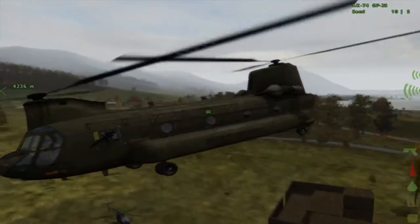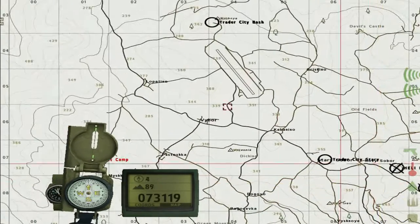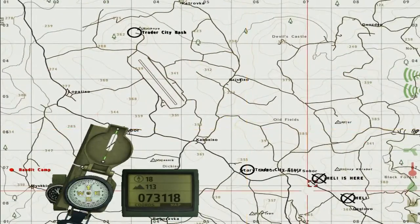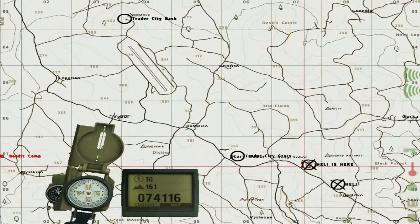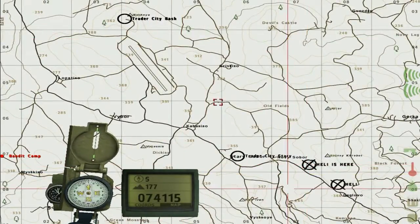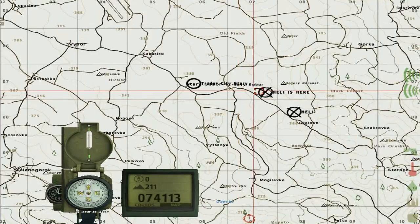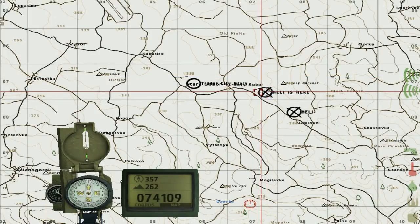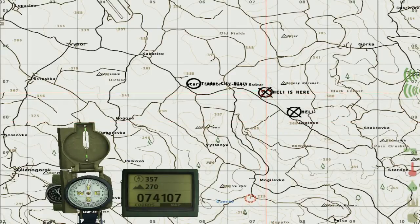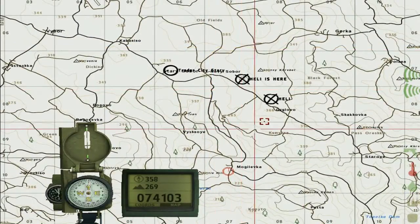We're going to take this helicopter, but we're going to get the other one first. After we get the other helicopter — shouldn't take us too long — we're going to go to the trading city of Bash. Hopefully this helicopter is not too damaged to take the trip back from Bash to our home. I do have some parts with me, a jerry can with gas, and some car parts to fix it up. I think I have enough to fix it up good enough for us to take it to the other place.